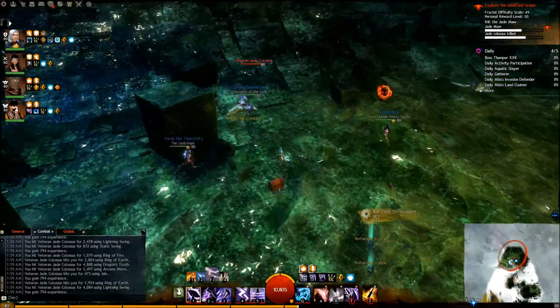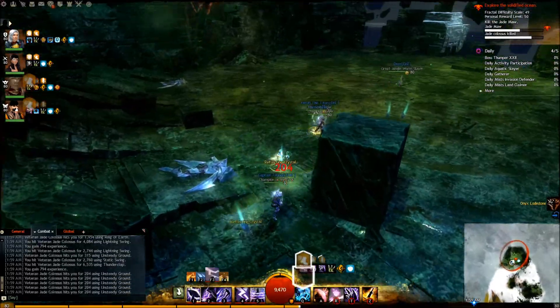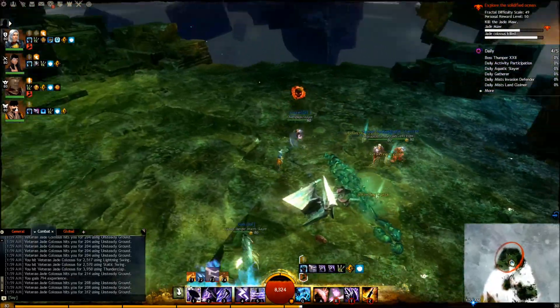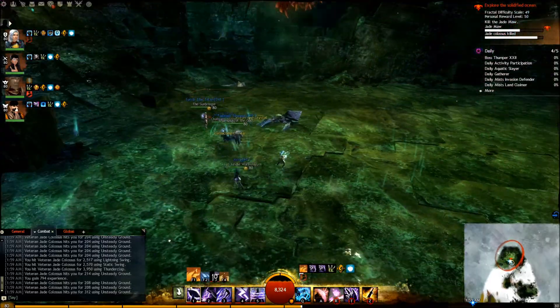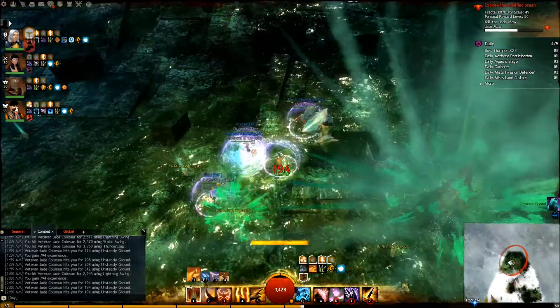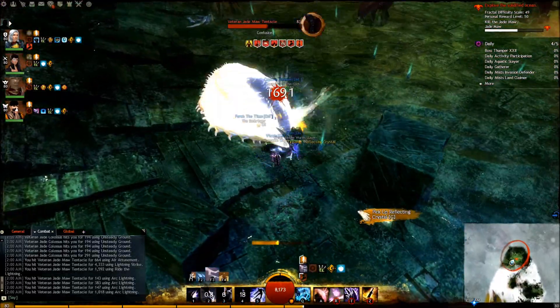Once all the Colossi have been killed, which is tracked by one of the two bars on the upper right hand corner of your screen, you'll enter phase 3 of this fight. Again, you and your party will want to regroup in the back left corner of the arena so that you can avoid the tentacles that will spawn. If the last Colossi spawns in an awkward area, you can usually pull it back to that corner.